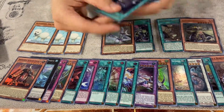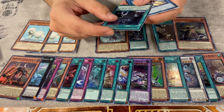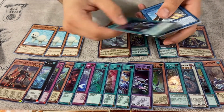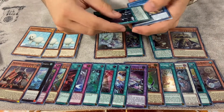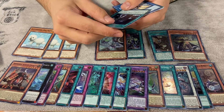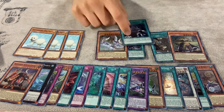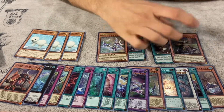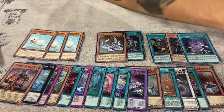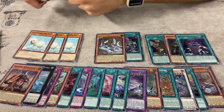Swordsoul Emergence — add one Swordsoul monster from your deck to your hand, or if you control a synchro monster you can add one Wyrm monster instead. That's broken because it adds just any Wyrm monster. Then you can target one Swordsoul or Wyrm monster you control and increase or decrease its level until end of turn — it's like a ROTA and a level eater combined, so you can conduct some insane plays with this card.